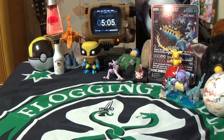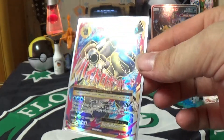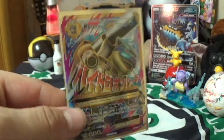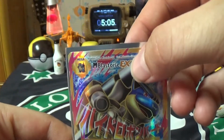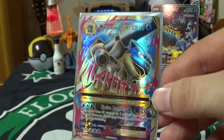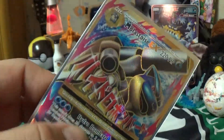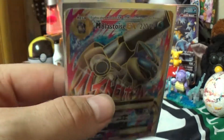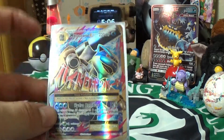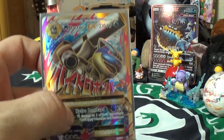Moving on, we've got a Mega Blastoise EX full art hollow. It's got some Japanese writing right there — I don't know what it says, and it's obviously not a Japanese print card, so I don't know why they'd leave Japanese text there. It's textured as well. It looks like you could scratch it like a DJ. This card is beautiful — I love the fact that it's textured and still has all these different colors on it.